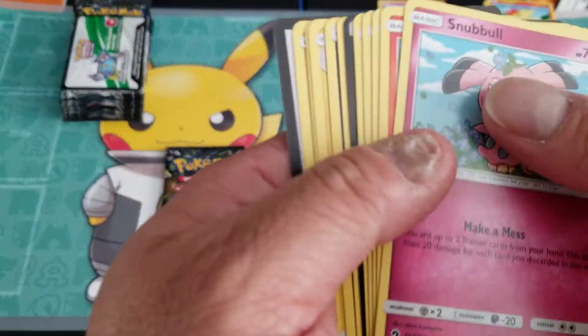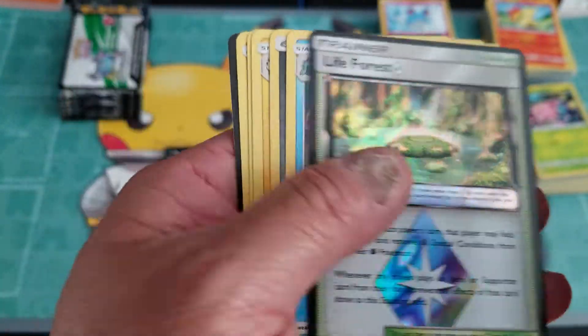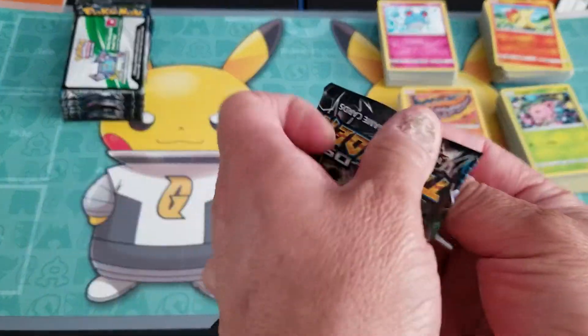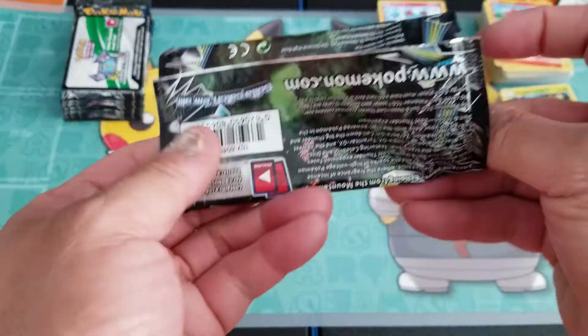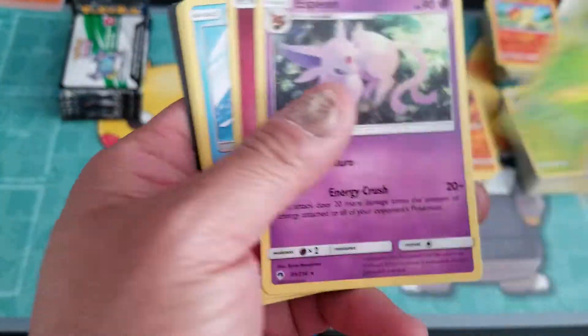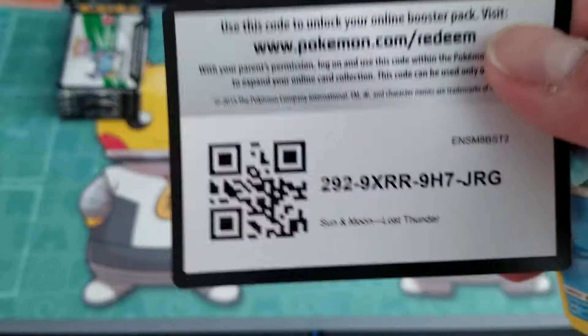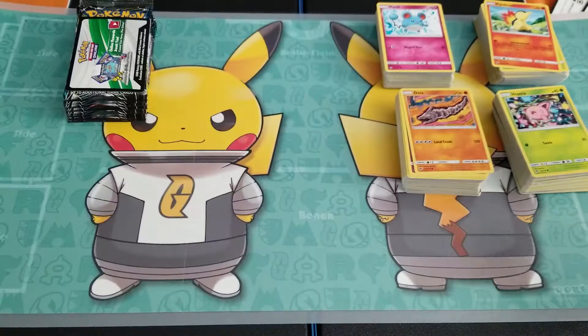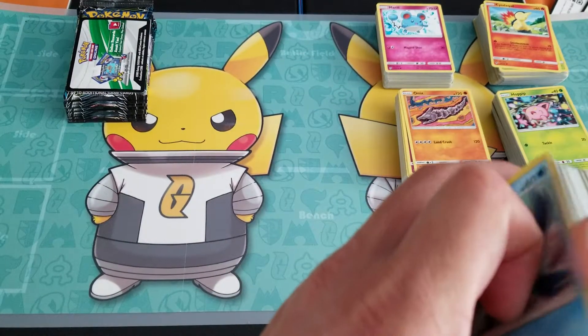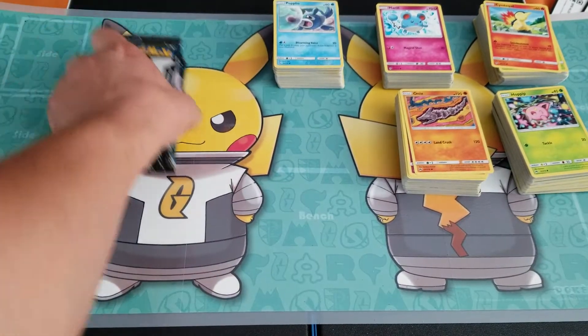Sableye and Electivire, Cobalion. Two packs left on my fifth elite trainer boxes, and one more elite trainer box to go. Life Force prism star, Togekiss. Last final pack — I only have one hit in this elite trainer box. Come on, give me my last hit. Reverse — and nope, it didn't. I only got one hit but at least it's a secret rare, so can't complain on that.